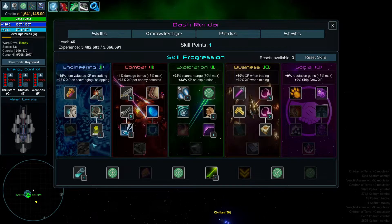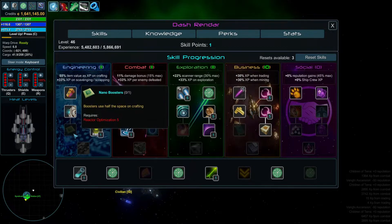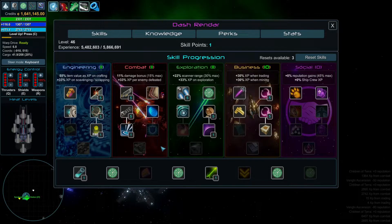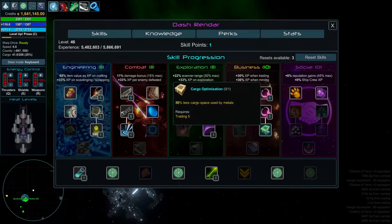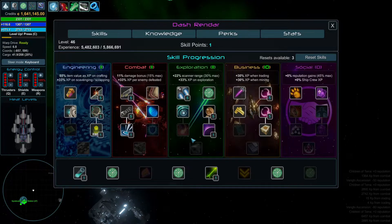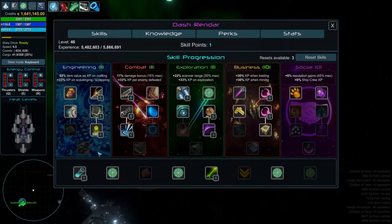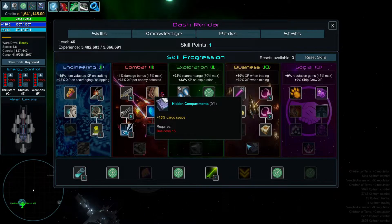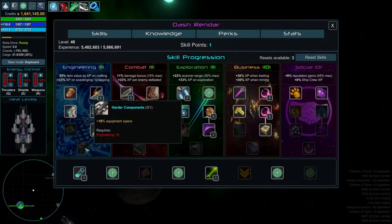Extra equipment space sounds pretty amazing. Energy gen sounds amazing too. Plus one weapons, great. Speed, agility, and mass is pretty good. Cargo space, pretty good. Cargo used by metals might be worth taking. We have 11 in all these, so that's 30... well, 46. So I got 47, 48, 49, 50 — I have four more points left, so I don't even think I can get this.